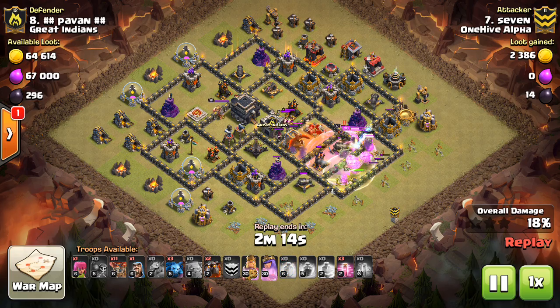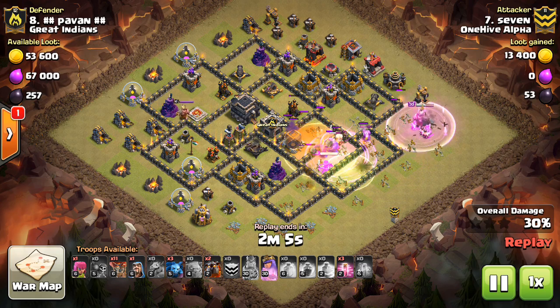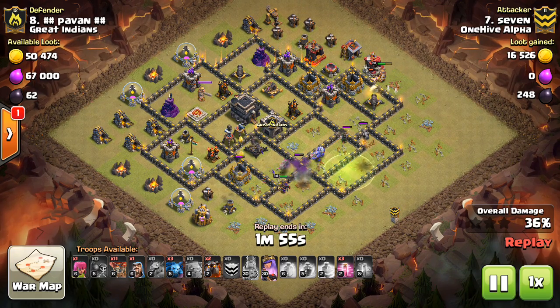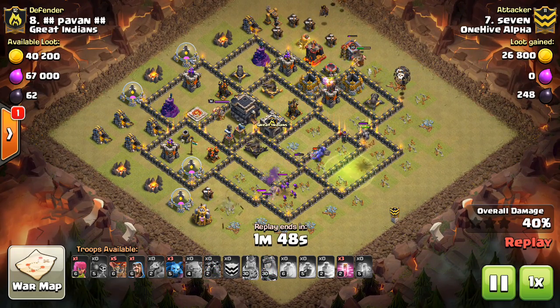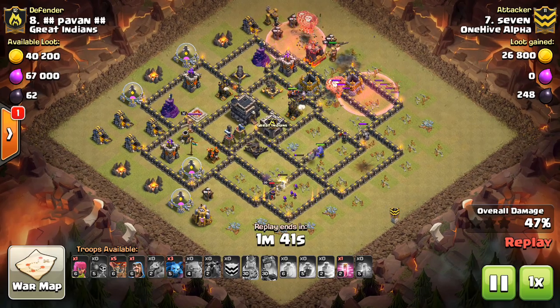So he's not getting as deep into the base. The real Achilles heel of this attack was that those golems go down so early and they're so spread out. When you're trying to bite off a medium-sized chunk of the base with a medium-sized kill squad, you don't want to spread out more than you have to. Seven spread his golems out way too far — they took so much damage that one was already busted by the time he was dropping his wall breakers. As a result, he doesn't get the necessary tanking.